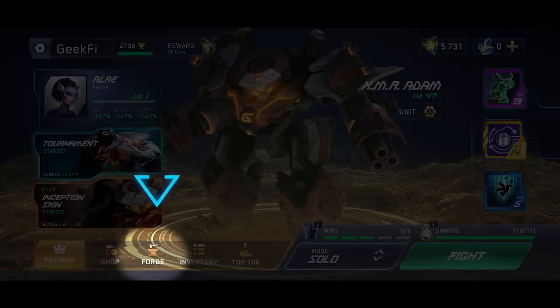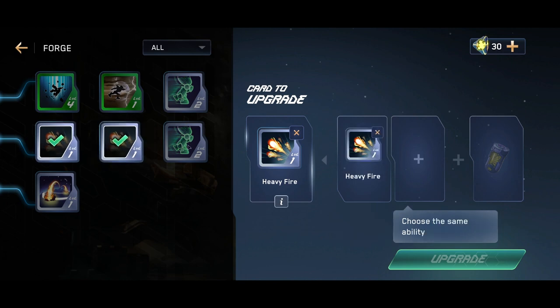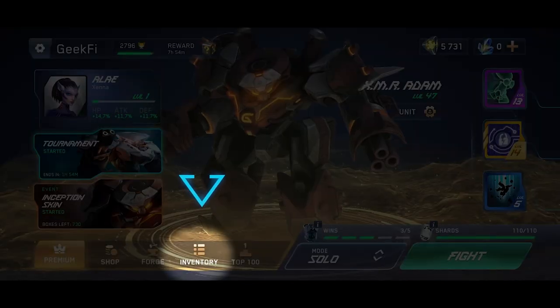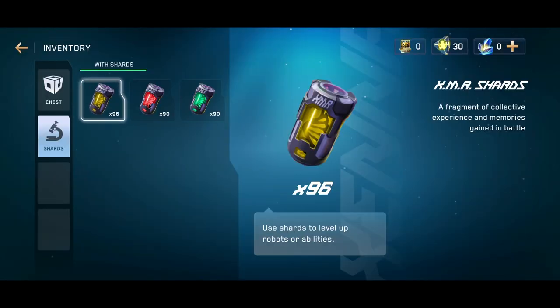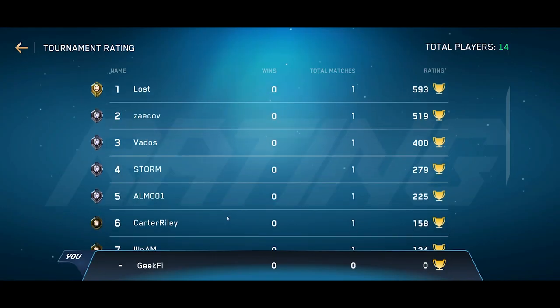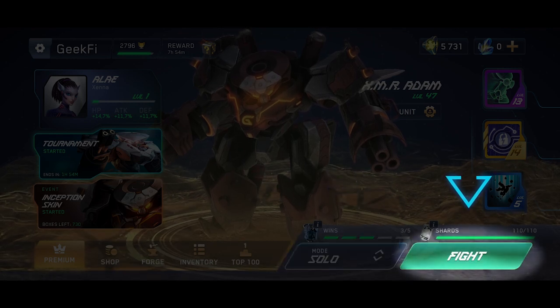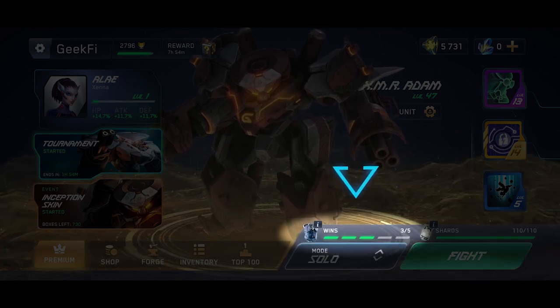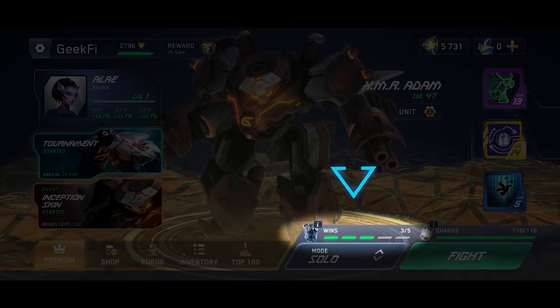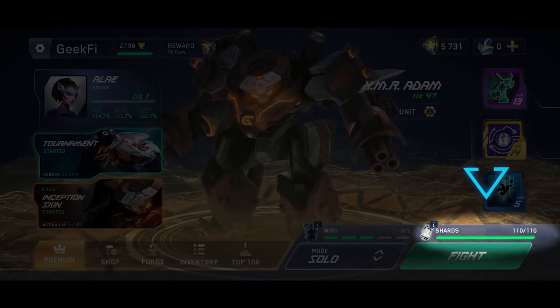Forge is where you can improve skills. You need to select a skill and provide two additional cards of the same skill as well as shards. Inventory shows all resources obtained in battles. Top 100 is the rating of the best players by cups. Mode lets you choose a type of game. The Fight button starts the game. Robot box indicates how many wins you need to get a loot box — you get one after every five wins. Shards indicates the limit of shards you can win in battles.